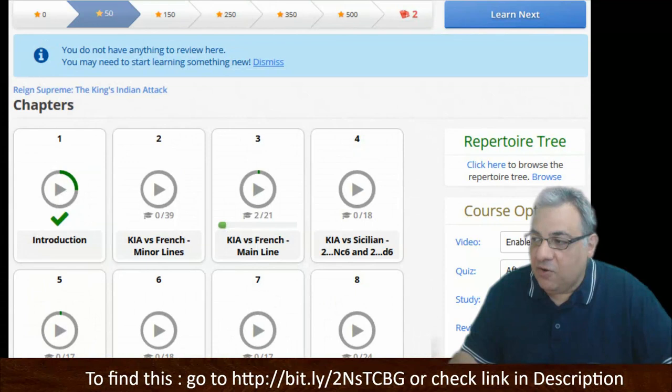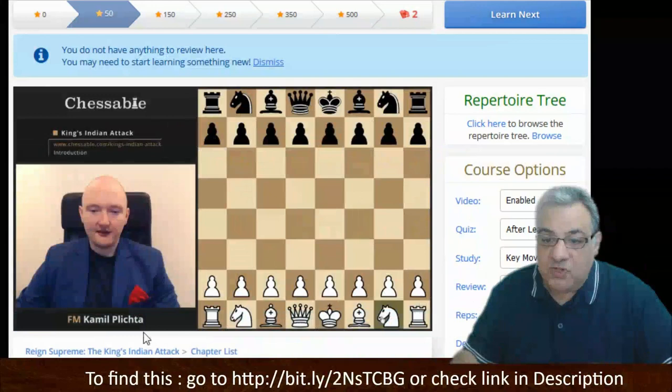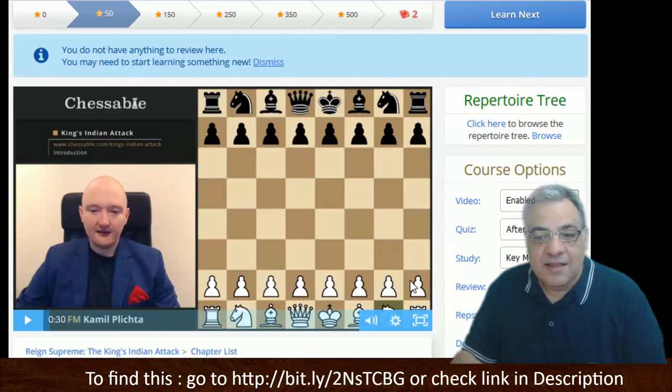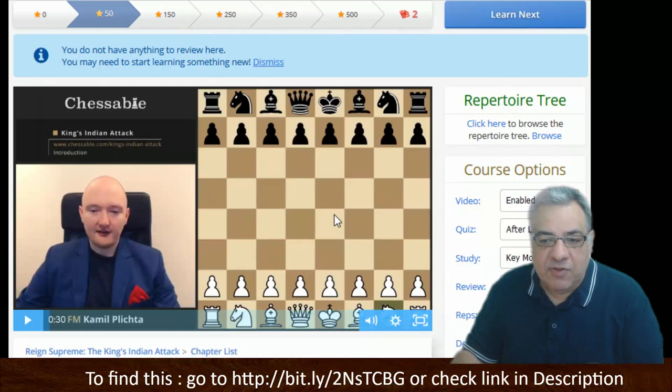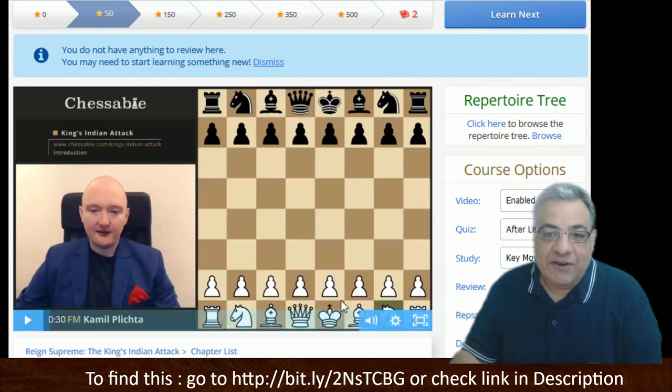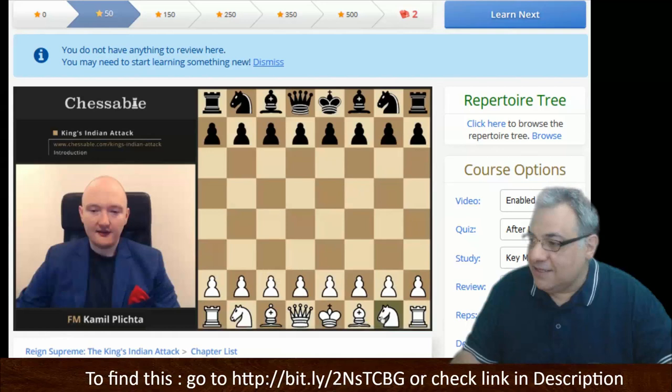Now I've picked out things I really passionately agree with from this selection of chapters. In the introduction video, the first thing that hit me was the preference for e4 as opposed to knight f3, because I hate playing against the London System when I'm black. When you play the King's Indian Attack, you can rule out reverse London systems by playing e4 first — ruling out d5, bishop f5, and bishop g4 systems. If you hate the London System as much as me, that is a very important thing to bear in mind.